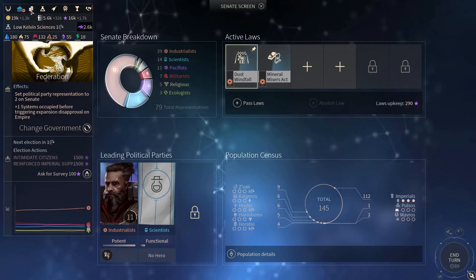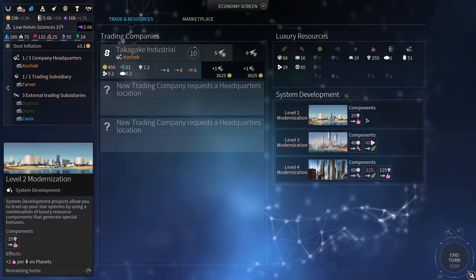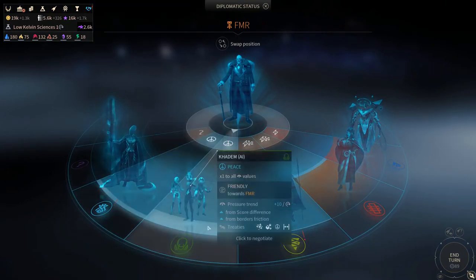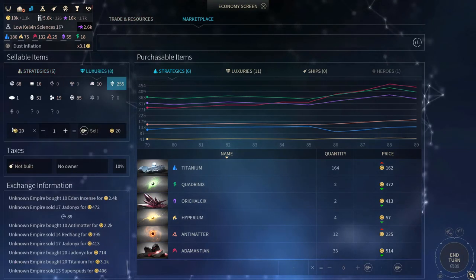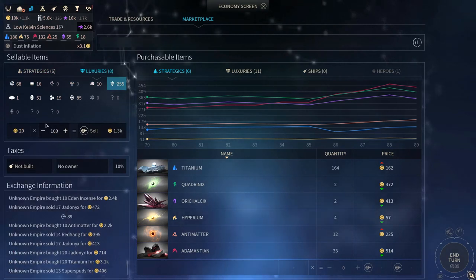If you've got a lot of luxuries and don't know what to do with them — for example, you've leveled up all of your systems or you have a very big production of a given resource — don't forget that you can use them as part of your diplomacy, or you can sell them in the marketplace. For example, I could select my Transvine and sell 100 units, which gives me around 1,300 dust — which is better than having them sitting unused in your empire.